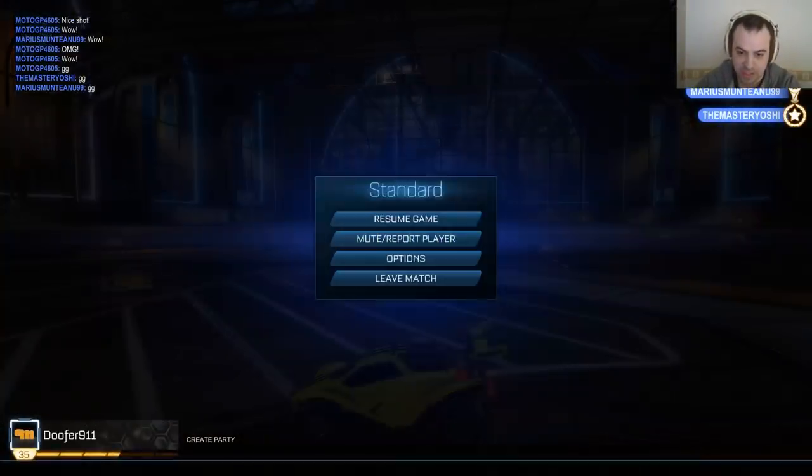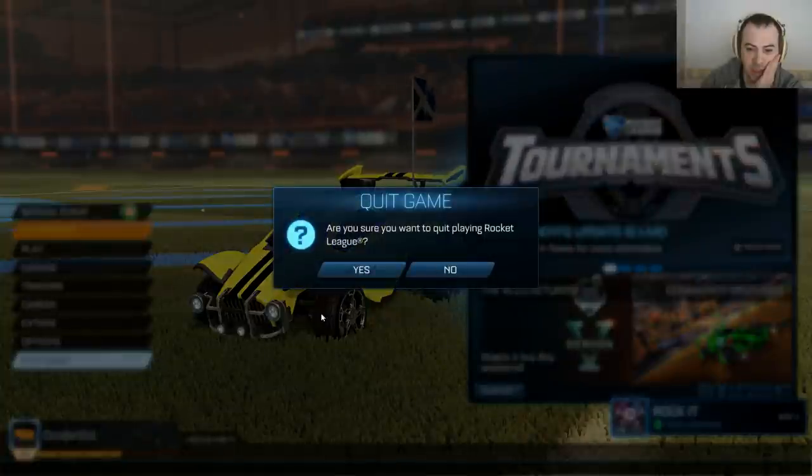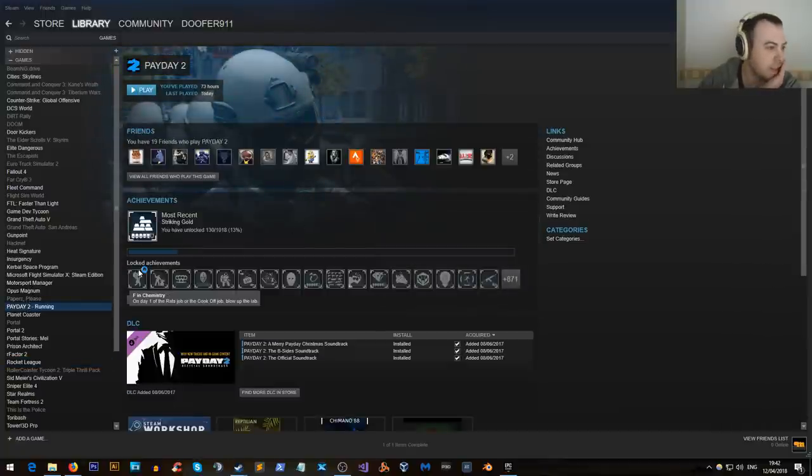Let's play one more game — what other game could we play? Something a bit different. Payday 2 — let's play a bit of Payday 2. Josh asks how my real-life flight lessons are going — they're not going at the moment because I can't afford to do any real-world flying. But fingers crossed, I've applied for a pretty decent job up here, and if I can get that, hopefully I'll be earning quite good money.